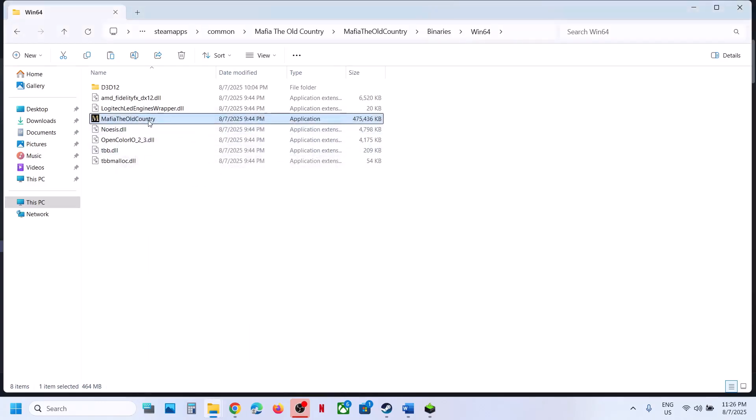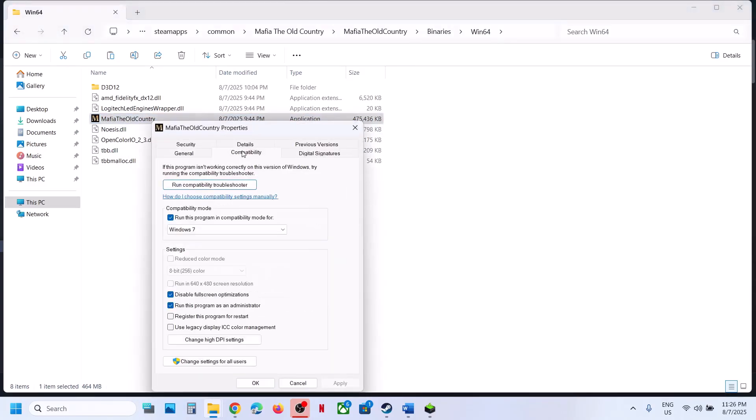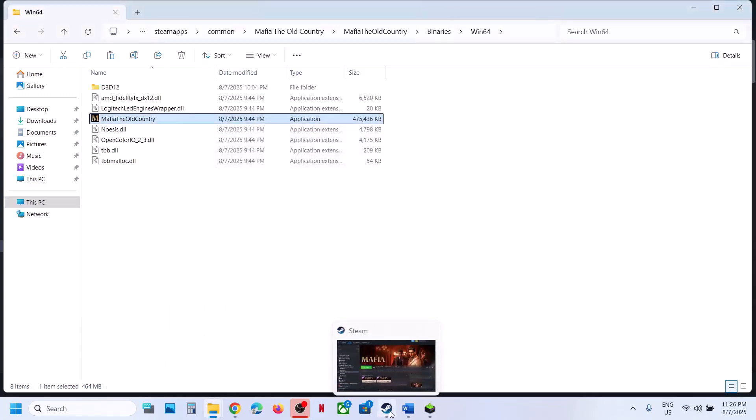Still not working? Put a check on Disable Full Screen Optimization, hit Apply, click OK, double-click to launch the game and check. If you put a check on all these boxes and it's still not working, uncheck all those boxes, hit Apply, click OK, and follow the next step.